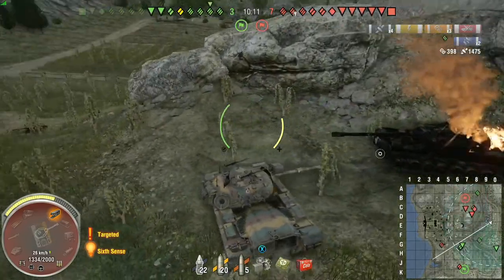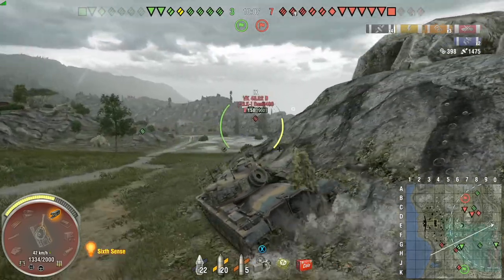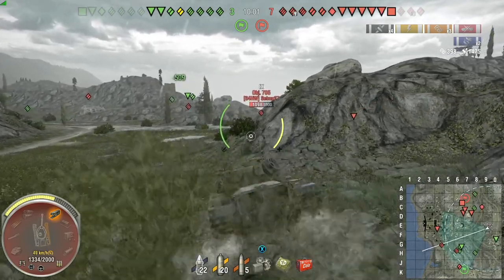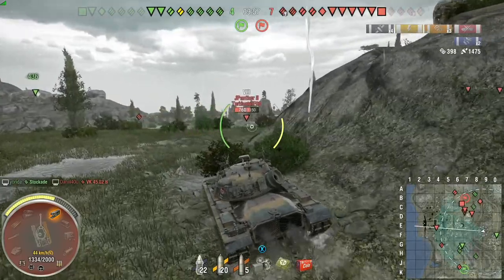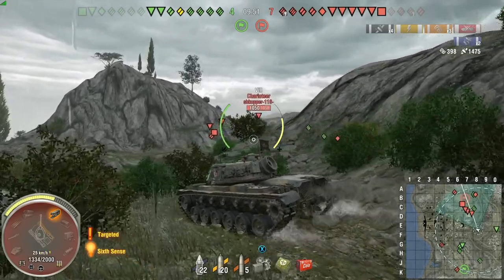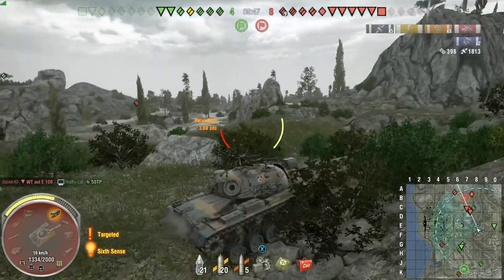The way it's looking, we're down a couple of tanks — it's 3-7 and it's not looking good for the team. But we're well positioned. They did not dominate the right flank; a couple of the people on the left flank did fall back, and now we have a cluster on the hill around G6. That's a really strong position because if they're in hull-down tanks, they can handle it extremely well.